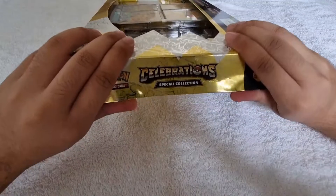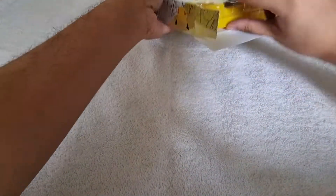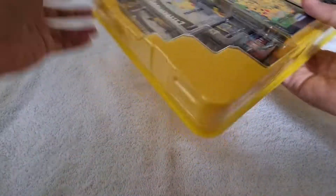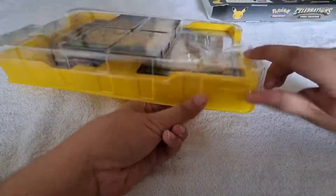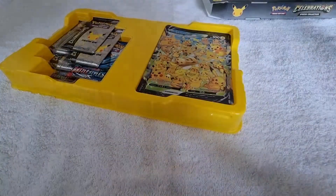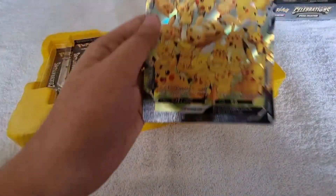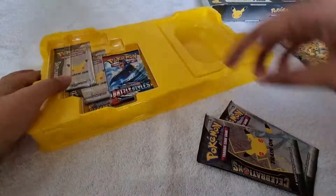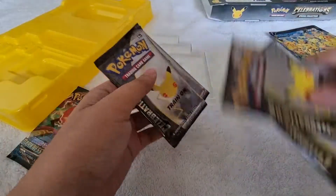Here are the inclusions: four promo cards, one oversized card, one supporter card, four Celebrations booster packs, and two random booster packs. Let's open this one. Let me get the inclusions from the box. I've already removed all the promo cards, so let me get the jumbo card and the booster packs. We have two Celebrations, one Battle Styles, another two Celebrations, and one Darkness Ablaze — those are the booster packs.